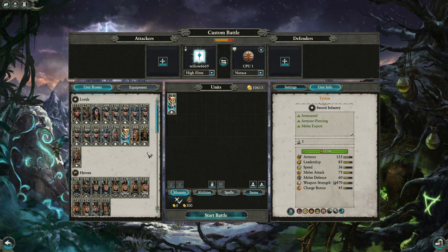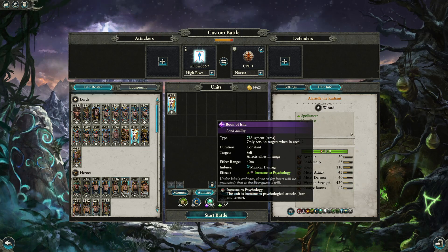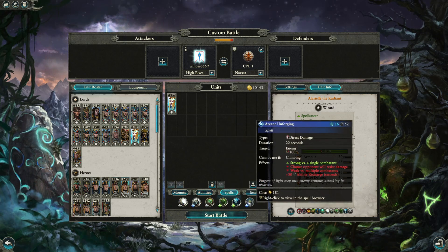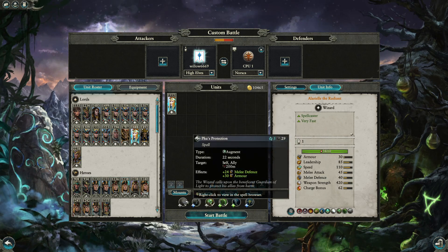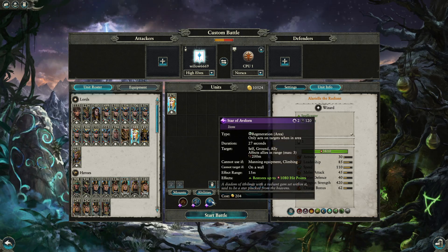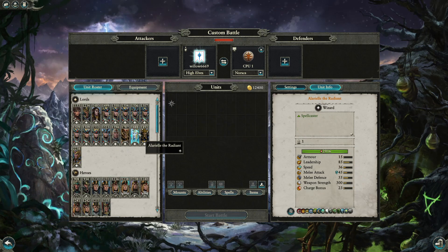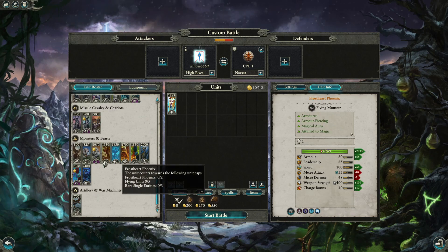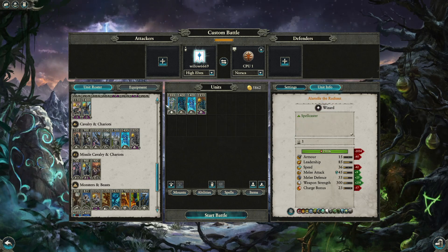Alarielle is another option — her magic damage could be good, and she's hard to catch if you fly around. She can help deal with berserkers and Norsca infantry. A dragon prince blob is also very strong here — taking Alarielle with Fireborn and then two units of Dragon Princes is pretty disgusting, as it beats nearly everything except Familiars with great weapons.